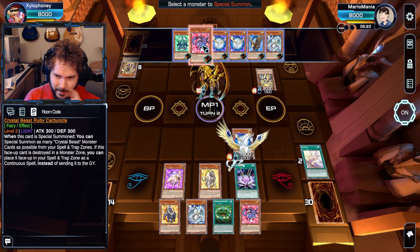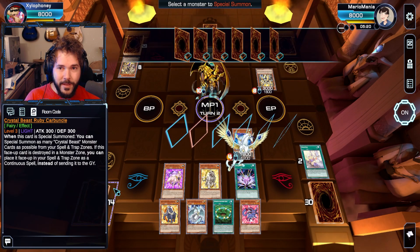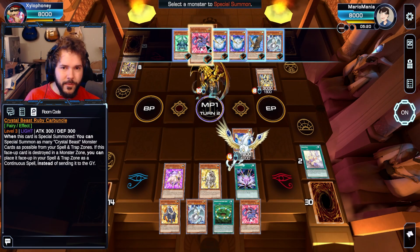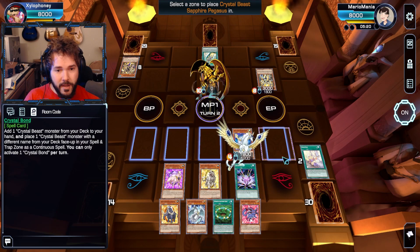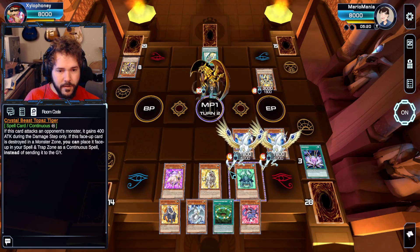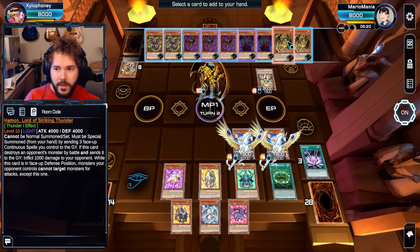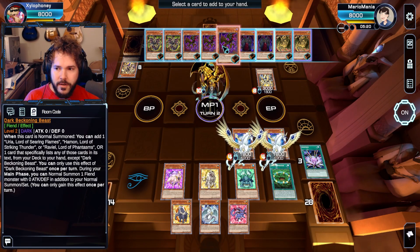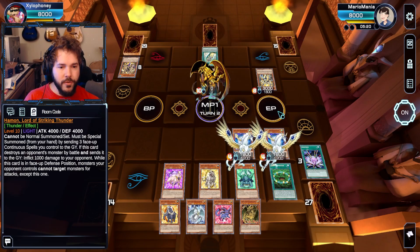This is a choice. Do I go straight for Hamon and do its goodness, or do I just swarm with Crystal Beasts? I suppose this X-Trek isn't really built for that. So we'll just go with Hamon. Using Crystal Beacon, special summoning more goodies. I can summon another Sapphire Pegasus and load up the back row even more. Before we get ahead of ourselves, let's search the Hamon — we could just summon with our continuous things on the field right now. That's why this deck works out. We're just gonna hard grab Hamon right here, because that side of the deck seemed to be benefiting us today.